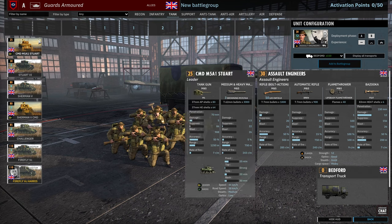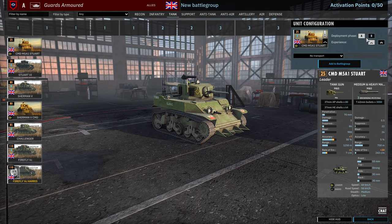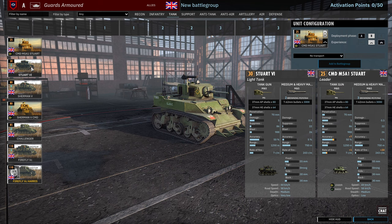Moving on to the tank tab, we have the M5A1 Stuart command tank. It comes in at 1 veterancy — 3 available in A, 6 available in B. Could be nice to supplement leaders because you're probably going to put no leaders in your infantry tab just to get the maximum amount of availability.